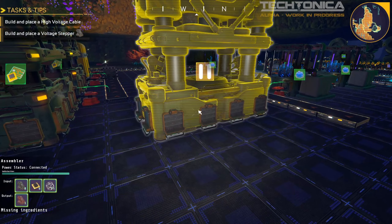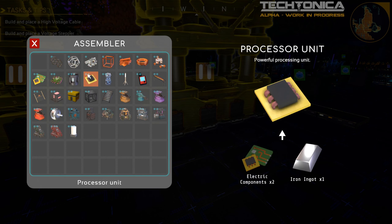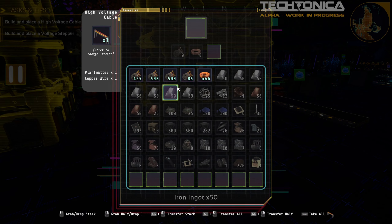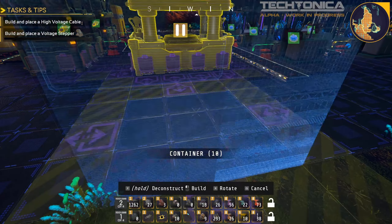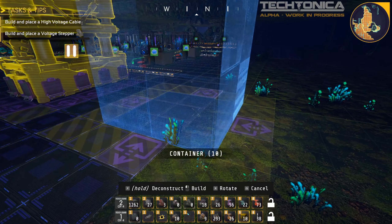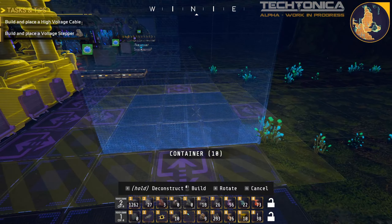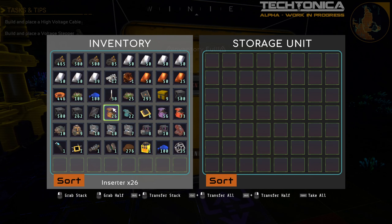Here's a random assembler we were just playing with — we were making threshers with it. I can also make coolant in it, but what I'm going to do right now is make the high voltage cable we need and get that done. This is a little side project but it needs to get done. These guys can be right next to each other, but I actually don't want them right next to each other and I'll show you why in a minute. I'm going to put in plant matter and electric cable.